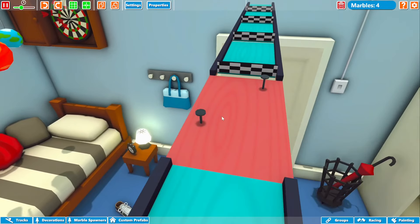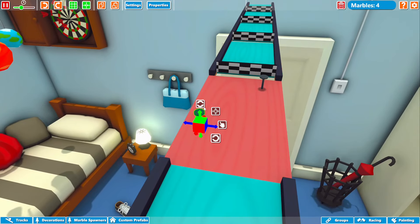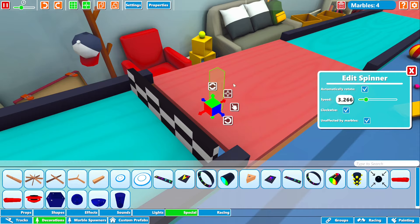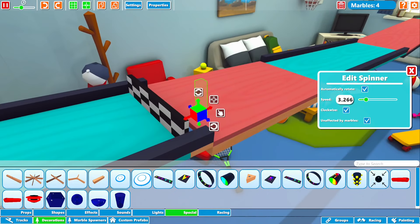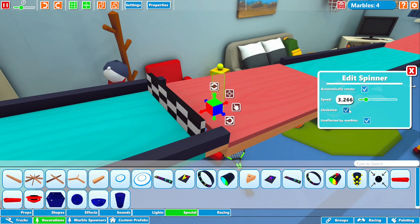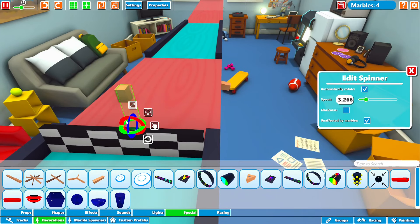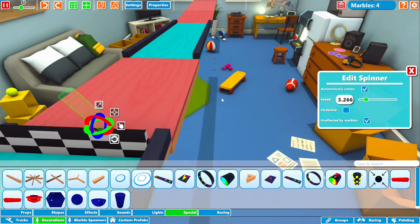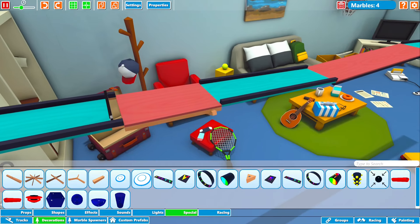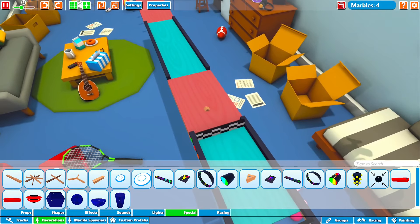One more thing — instead of having the marbles always get yeeted by these two static nails, I'm going to go ahead and put a physics piece in here. Now the same marbles won't get yeeted every time. I'll make it go in an opposite direction and turn it slightly so it's not completely following the other one. The track has been updated and that should definitely knock some marbles off.